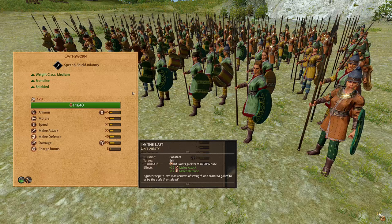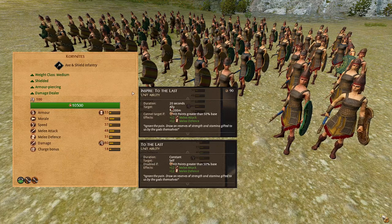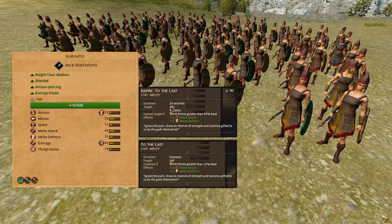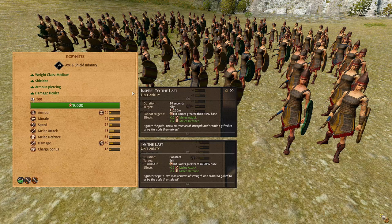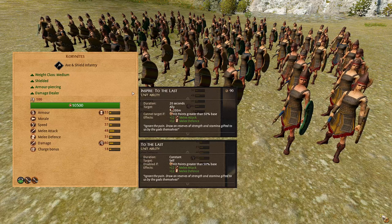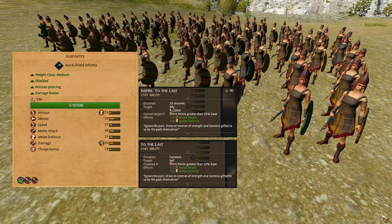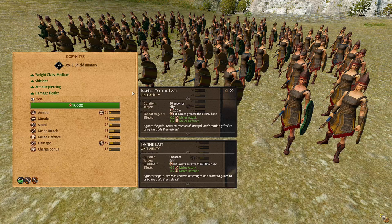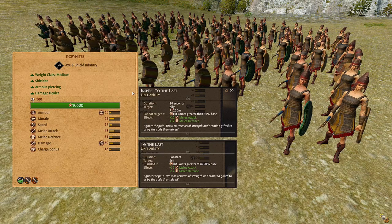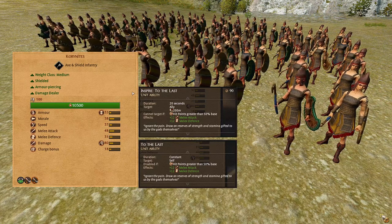The Quarry Knights. These are a medium weight axe and shield infantry, fairly low armor, slightly higher morale than the Eldsworn. Average speed, high melee attack of 48, good melee defense of 31, damage of 80 with good armor piercing values, decent charge bonus. This unit has the same ability To the Last, but they have another ability called Inspire to the Last, which gives the same bonuses of To the Last to an ally unit, but can only be given to the unit if they have less than 50% health. This is an extremely useful ability because you can target the portions of your front line that are taking the most damage and bolster them. This unit should be mixed in with your front line units and kept on the flanks if possible.